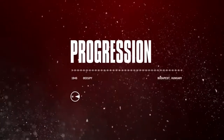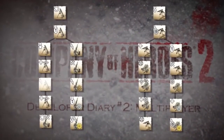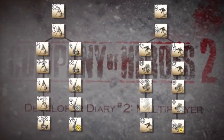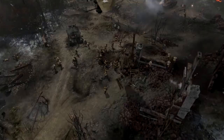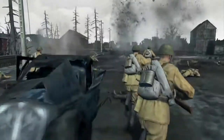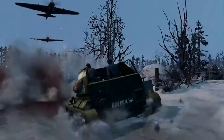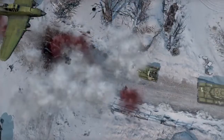A new thing added to Company of Heroes II is this idea of progressing. A big part of that is allowing players to unlock content that gives them the opportunity to customize their armies — and these things are based on the actual actions they do. If you use lots of mortars, you'll unlock things related to mortars. If you like to play with half-tracks and move guys around the battlefield, you'll unlock progression elements that deal with that.